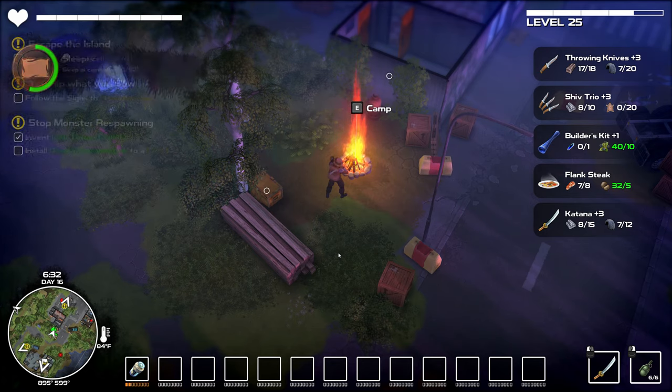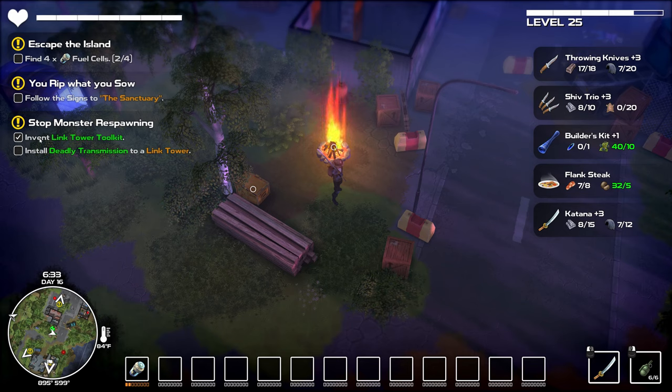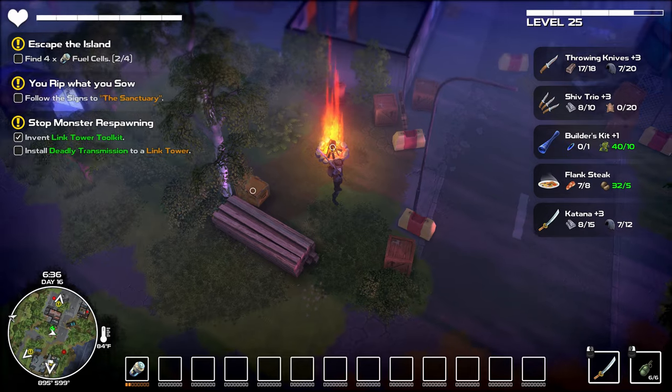New quest: install deadly transmission to a link tower. Okay, so is this any link tower? I hope so because that's exactly what I want to do.